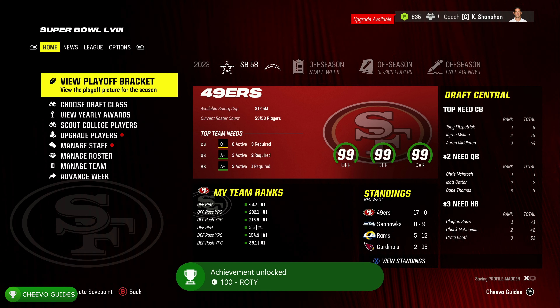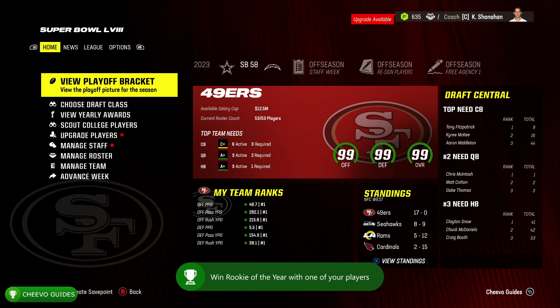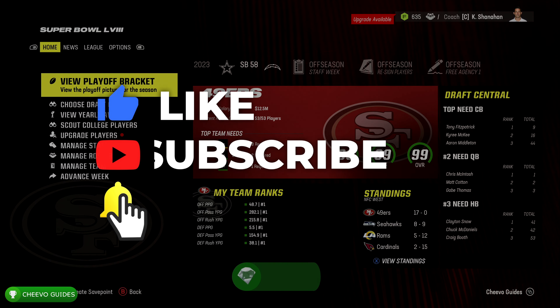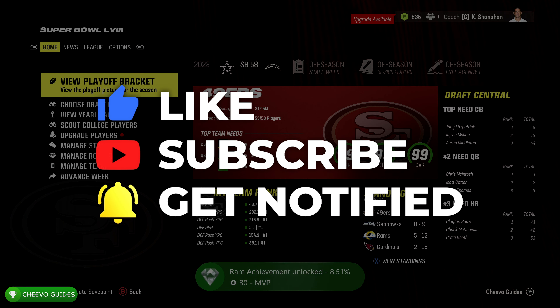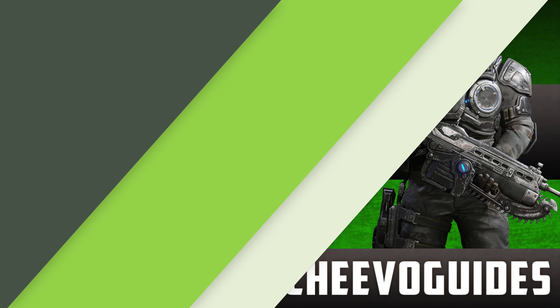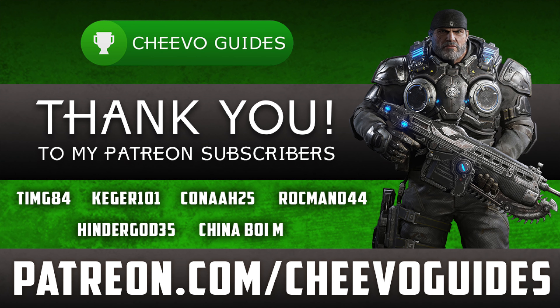These achievements are worth a lot of Gamerscore too — one is worth 100G and the other is worth 80G, so we just unlocked 180G. Make sure you guys stay tuned with the channel for some more guides on Madden NFL 24.